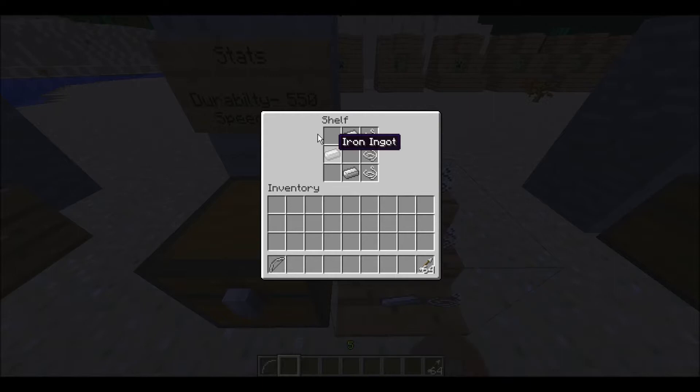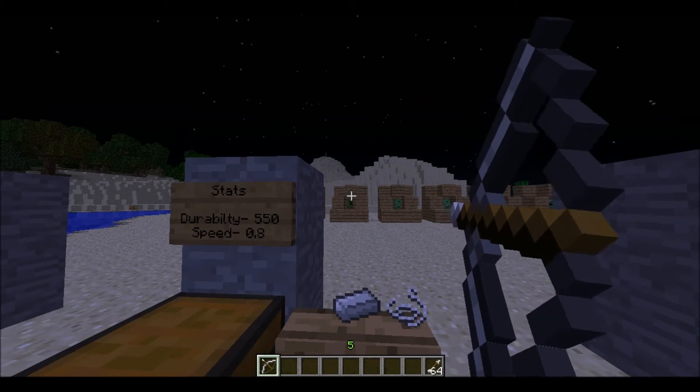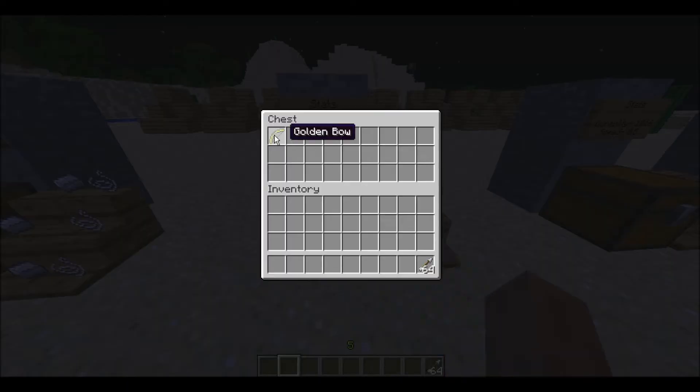There's the crafting recipe for the reinforced bow by the way. Next we have the iron bow — there's the crafting recipe. Let's see how many hits this one is — one, two. So that's two hits. There's our iron bow.